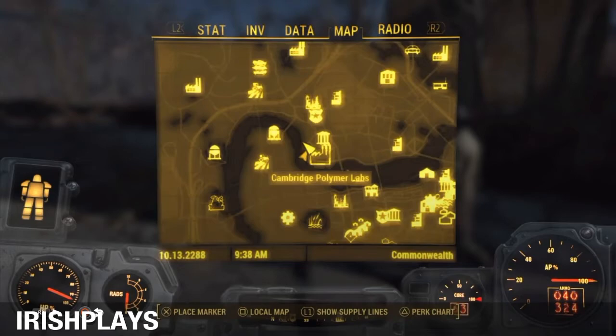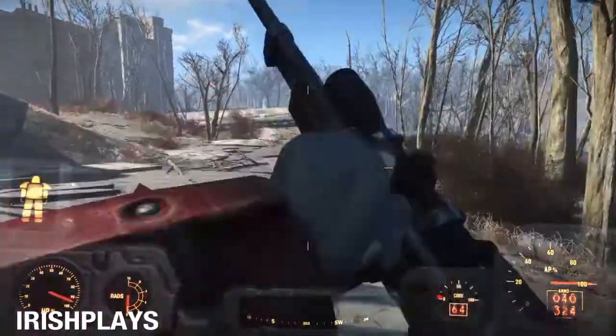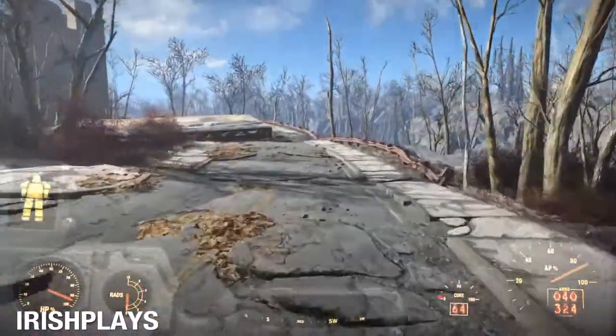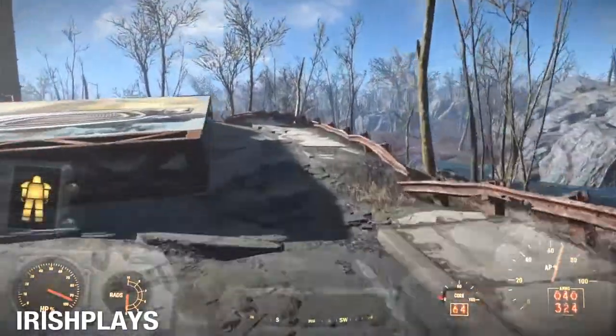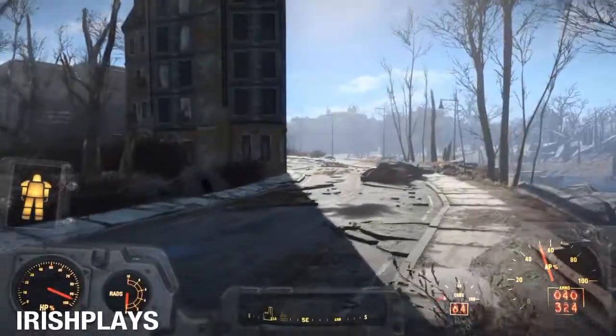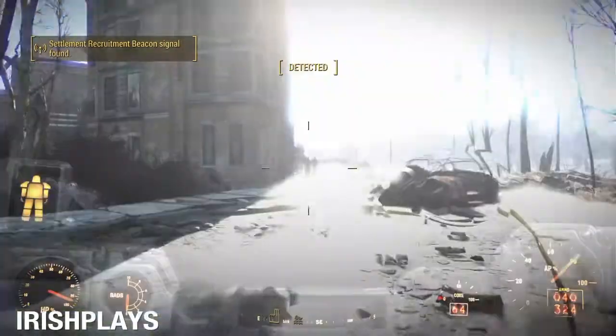What you want to do is come to this location on the map, which is near Cambridge Polymer Labs. You will see this sign in front of you — walk past that. This won't work all the time because I actually had to reload about 20 times, but you can get legendary enemies to spawn. I got three legendary robots to spawn, but here you can see I got Smiling Larry.